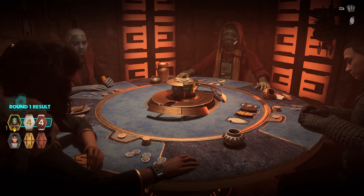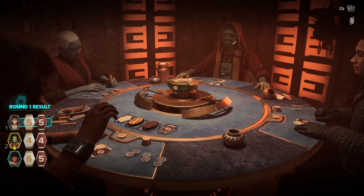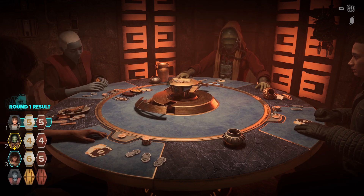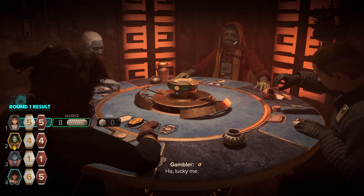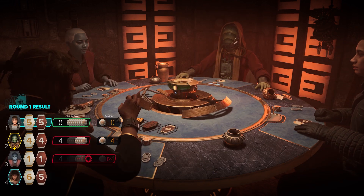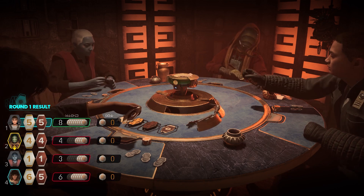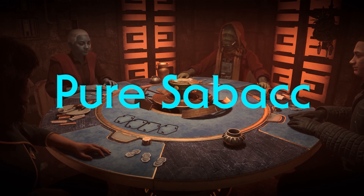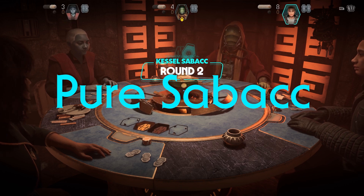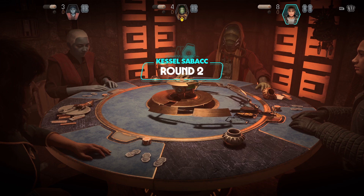So if you didn't know, Sabacc is a pair. If you have two ones, which is called Prime Sabacc, you'll probably win because it is the best hand. Well - actually, if you have two Sylop cards that's the best hand. I can't remember what it's called - it might be called... no, it's not called Sylop Sabacc, there's an actual name and now I can't remember what it's called.